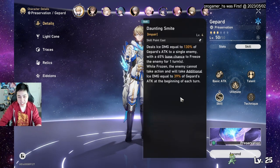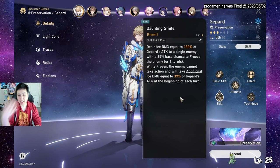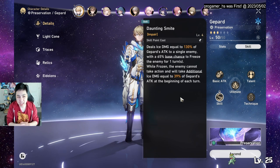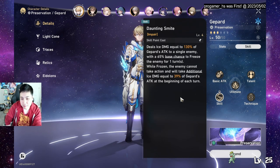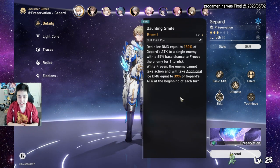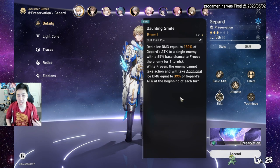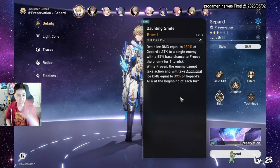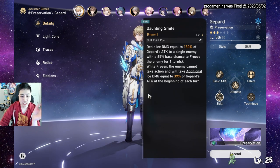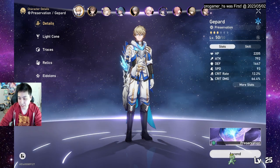His skill gives potential constant CC — he can keep freezing enemies. It deals ice damage with a 65% base chance to freeze, and when frozen enemies don't get to move. You can keep freezing the last enemy each turn if they don't have freeze immunity, making things much easier. It's just a regular skill you can use anytime when you have skill points.